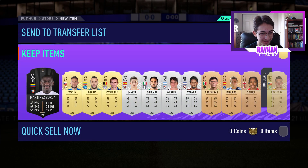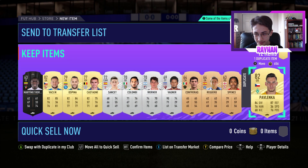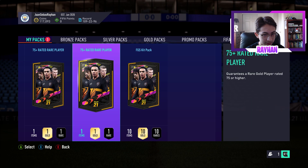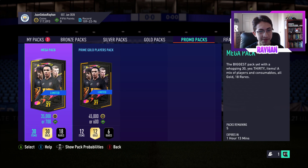Rare mix players pack — what the hell, a 6,300 coin player? 82 rated Botch and 82 rated Pavlenka. Pavlenka is actually tradeable — quite nice. We've got three packs left and they're all stinkers.